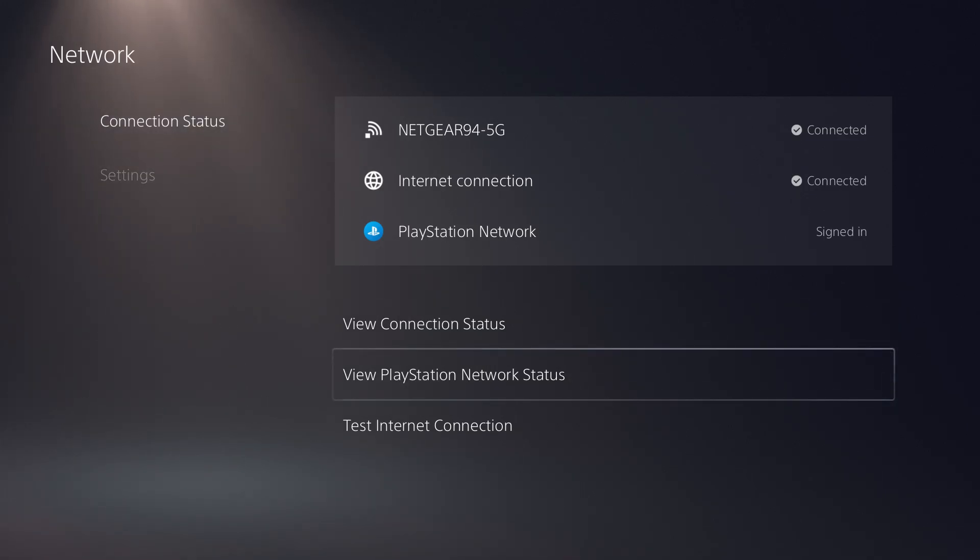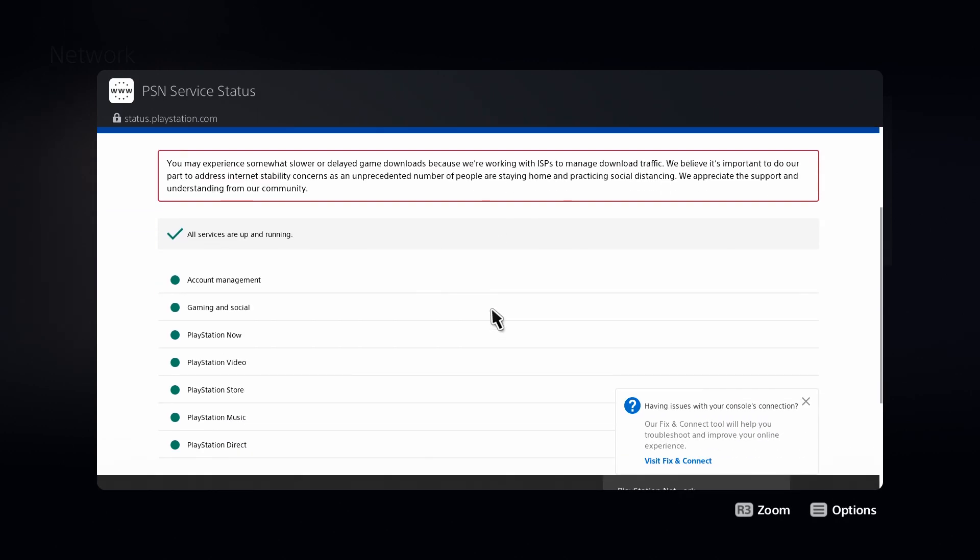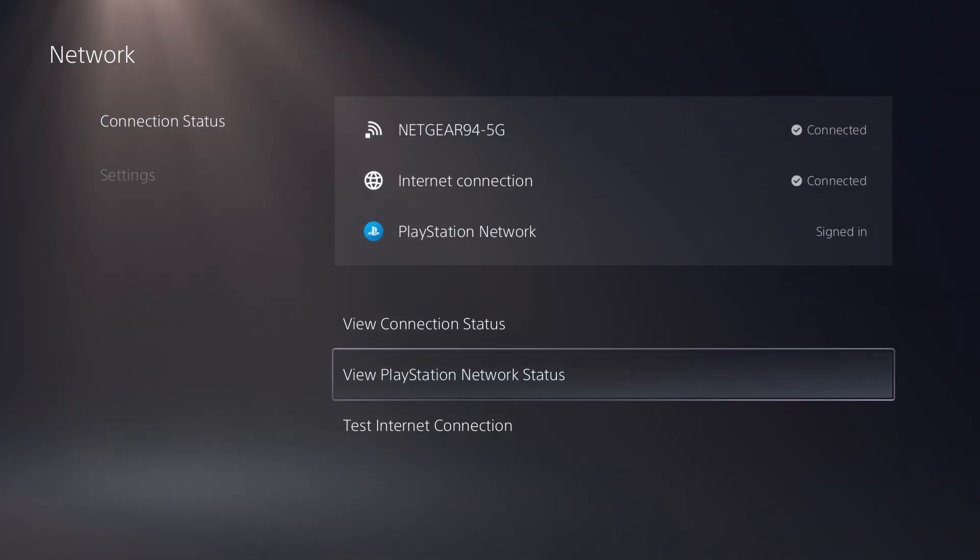If that doesn't help fix it, go back into the PlayStation 5 and check the PlayStation Network status. Make sure everything is not down and is still up to date. If it's down, you're just going to have to wait it out until the servers are up and running, and then you'll be good to go.